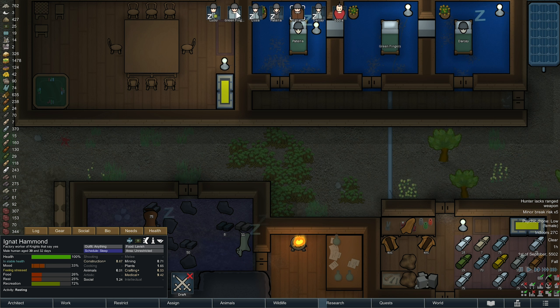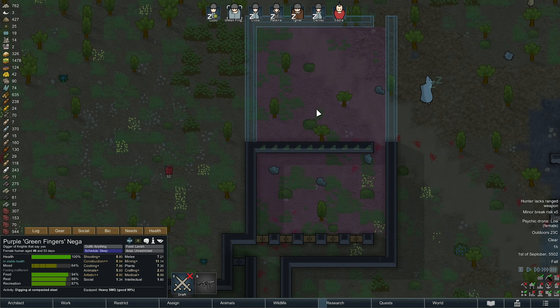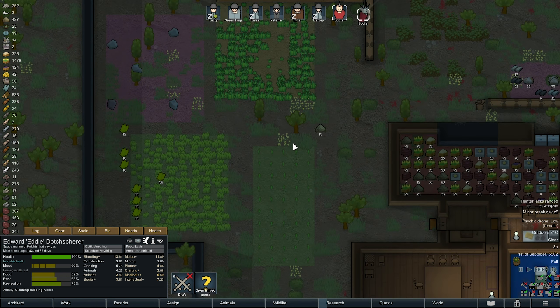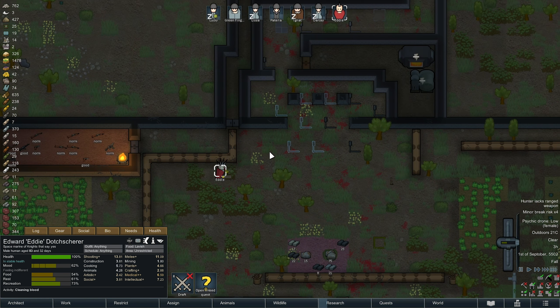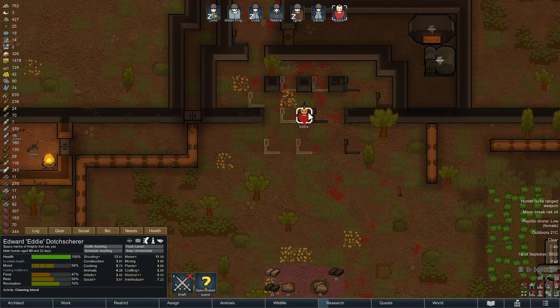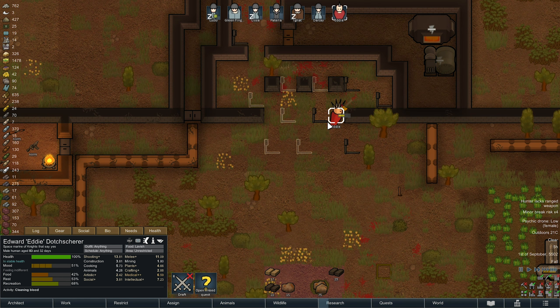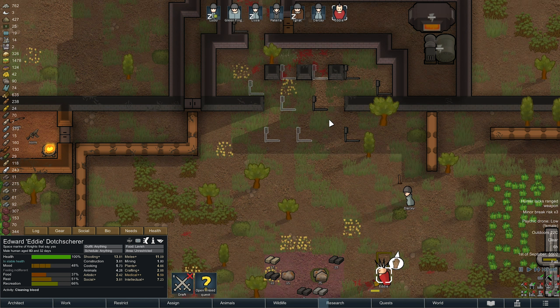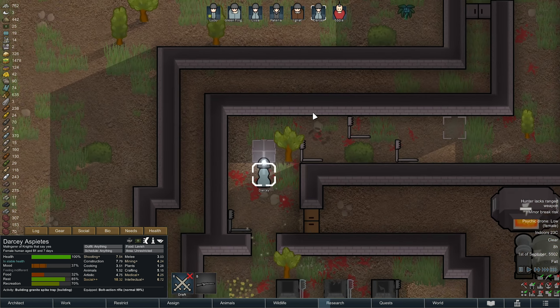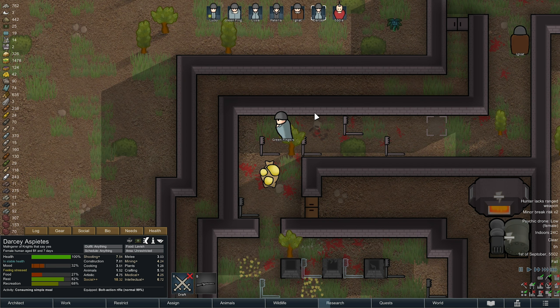How's the building getting on? It seems to be slow — it's not as quick as I'd like. There's a lot of blood everywhere though. Look at it. No wonder people aren't happy. Blood everywhere. Traps are getting replaced now. Good.